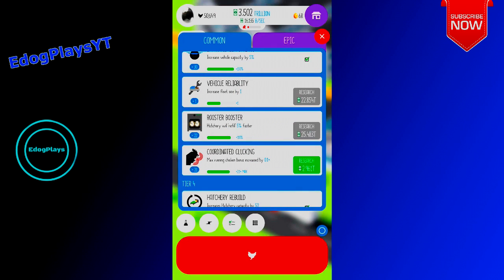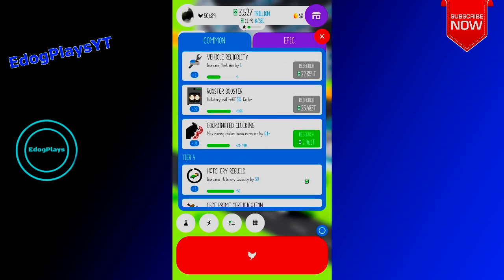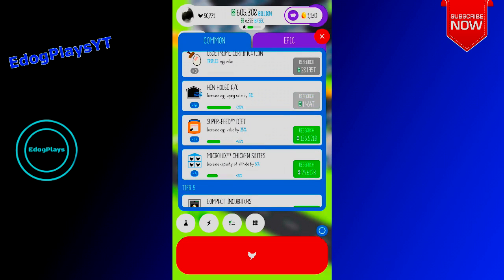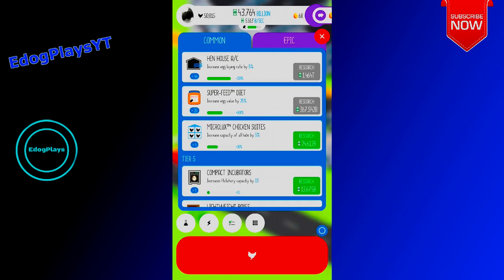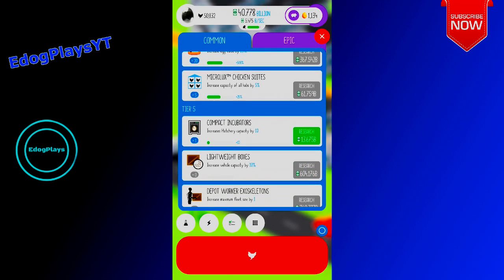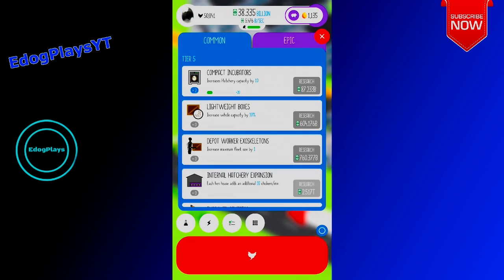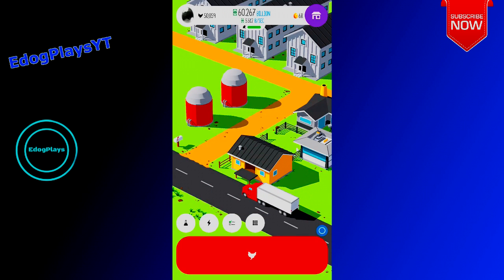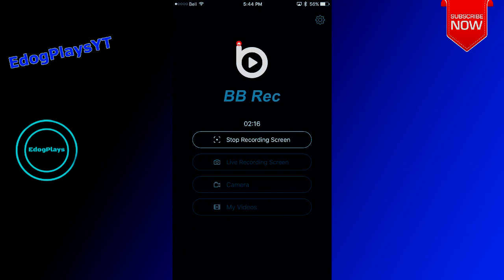Can't get any more chickens, so now we're going to start upgrading. I don't want any of those. Increased egg laying rate — let's do that. Increased egg value — let's do that. Increased capacity of all halves — okay. Increased hatchery capacity — ooh, there we go. Make sure it's still going, okay.